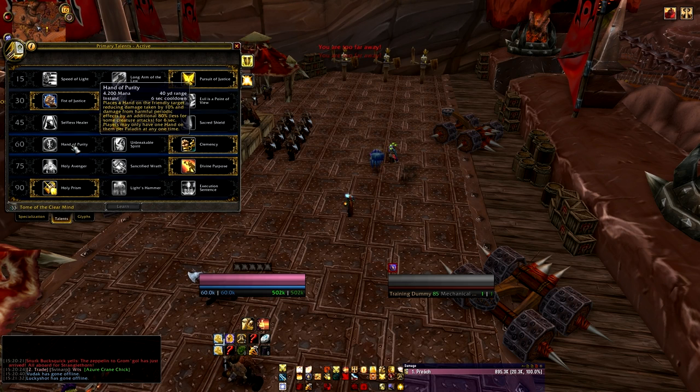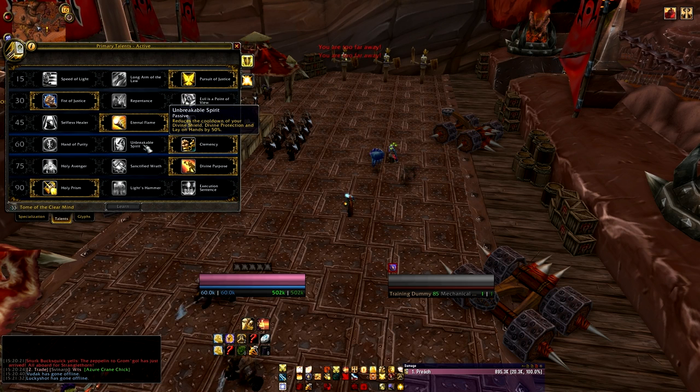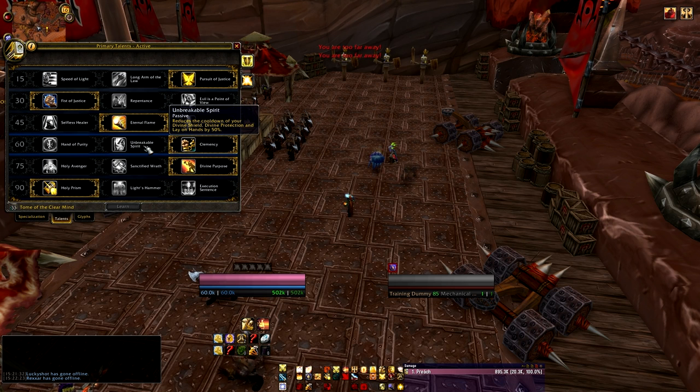For the Level 60 talents, you're generally going to roll with Clemency. There is something to be said for Unbreakable Spirit though — reduced cooldowns on Divine Protection and Lay on Hands is really nice. For raw tanking ability, Unbreakable Spirit is really fantastic. I as my Paladin tend to prefer a supportive role, which is again why talents are a choice. I do a lot of LFR for guides, and I run into people who need a Hand of Protection, a Blessing of Freedom — they get stuck in sand traps and stuff. So I absolutely adore Clemency — I can help out multiple people on multiple occasions.